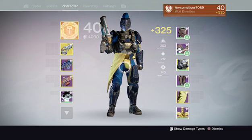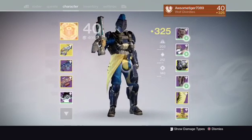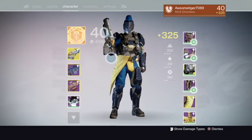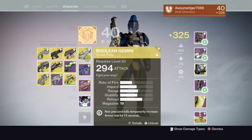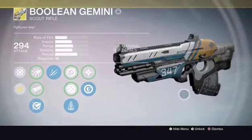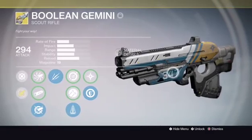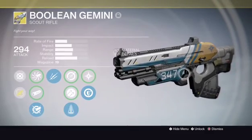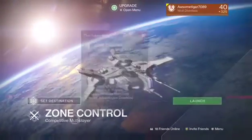In today's video I'm going to be doing a review on an exotic scout rifle known as the Blaine Gemini. It's awesome and it can be obtained from a super long quest — it took me like a month to complete. You guys might know this is the 347 Vested Dynasty because that's what it was going to be in the House of Wolves, but you know what happened.